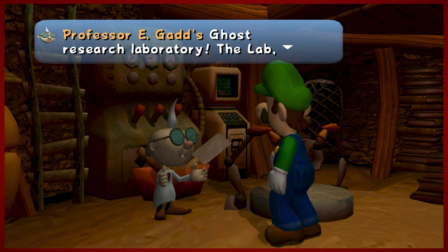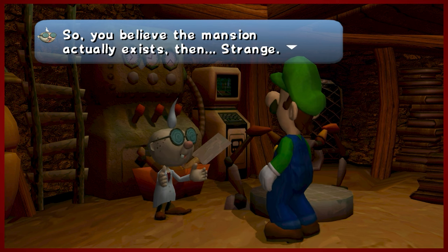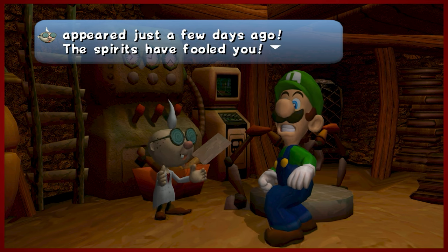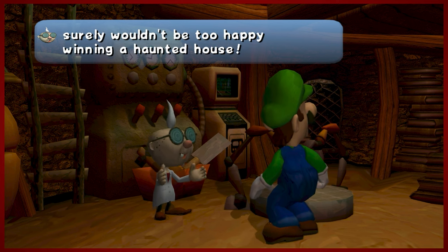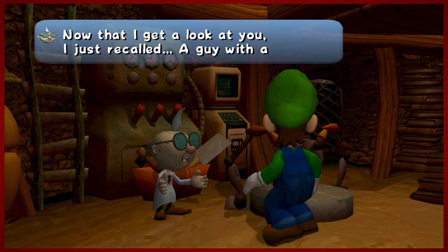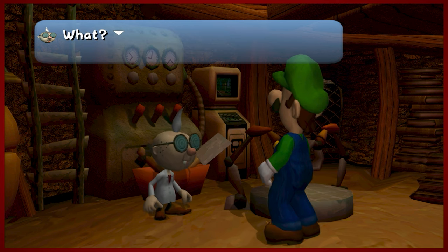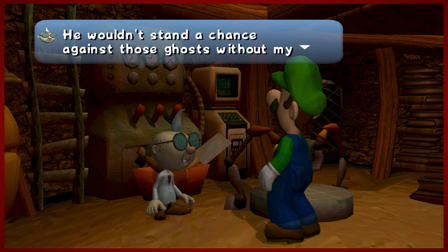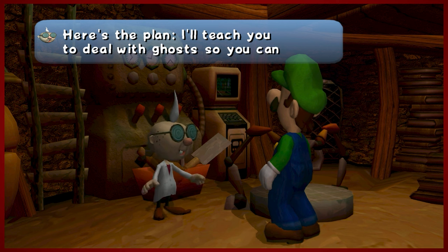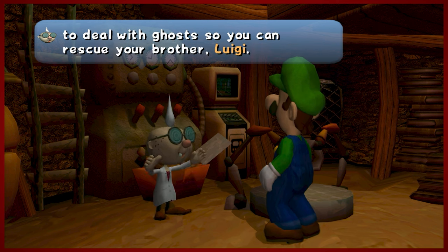Professor E. Gadd has been a squatter here. He claims we won this mansion in a contest we didn't even enter, and that he's been here for 20 years. Who's the delusional one, viewers? Take your pick. He claims it was the ghost telling us this — that sounds like he just doesn't want to give up this property. Sir, I'm going to have to ask you to leave. You have been evicted. Unless you can help us find Mr. Red Hat, our brother. The story of this game is very simple — very basic as you'd expect from a Nintendo Mario Brothers game. According to E. Gadd, Mario won this mansion first, and then apparently we also won it. It's not really a good prize if everybody wins.